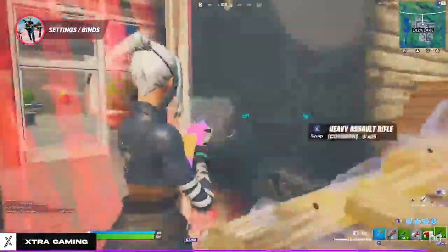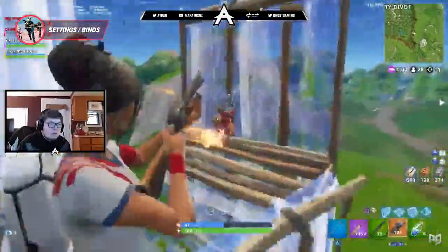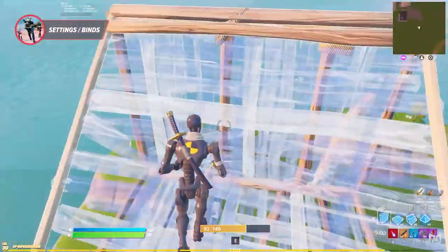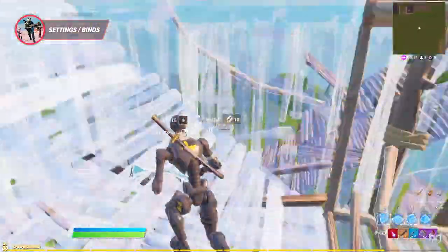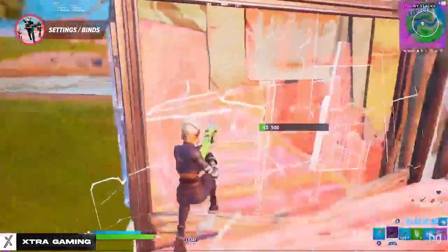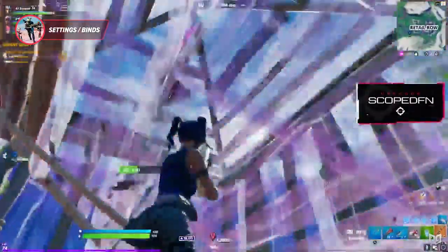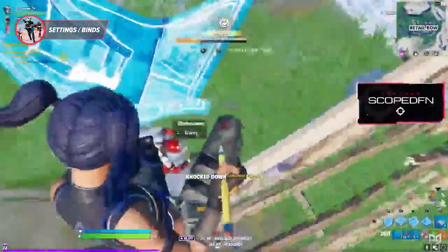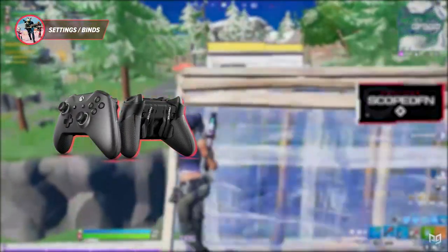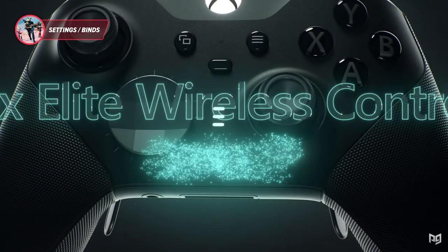Controller binds are an important factor in how quickly and efficiently you can play. Every controller professional has switched over to Builder Pro, and if you haven't, do it now. Builder Pro lets you place every build with the tap of one bind and gives you the most control over your gameplay. Choosing binds is extremely simple on a controller, and even default settings are optimal for competitive play. Many pros play on default settings with little to no changes, but have modded controllers — like the Scuff Impact or Xbox Elite — that give them full control.